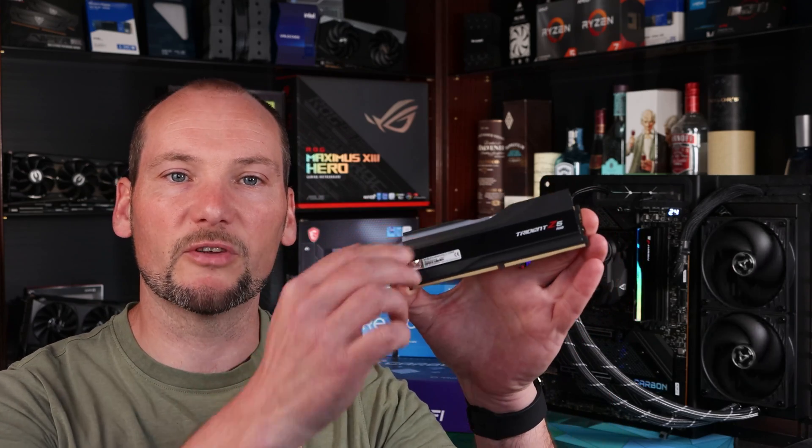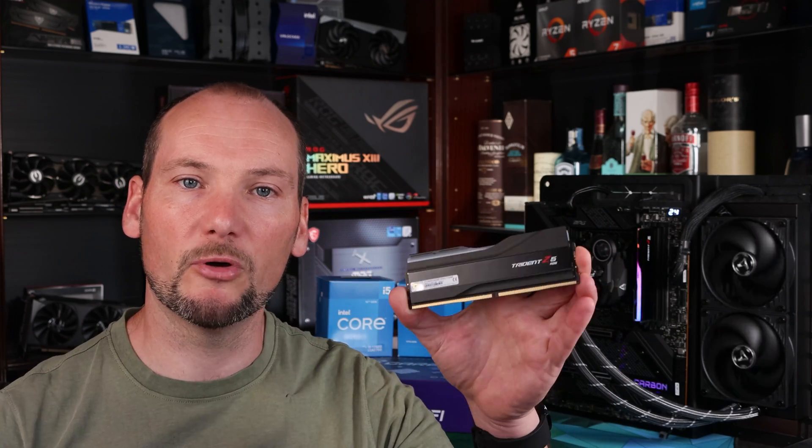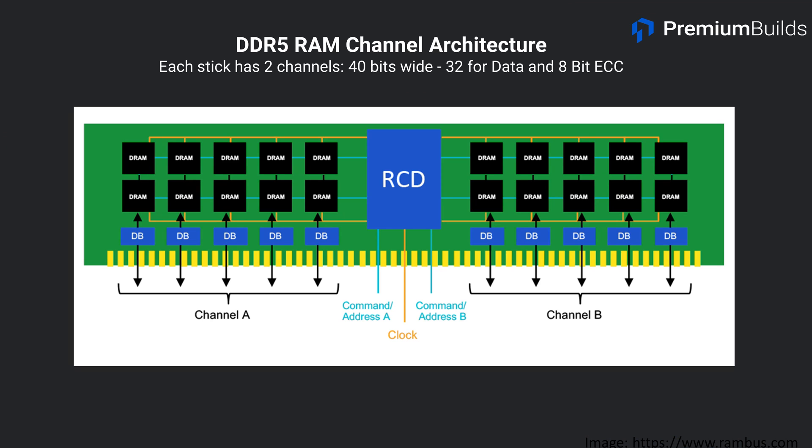However, there's something interesting about the specification of DDR5. Each RAM stick is actually split into two halves, with the memory controller able to access each half individually. Therefore, each stick itself is actually a dual channel stick. And when you've got two sticks together, you're actually in a kind of pseudo quad channel memory mode.